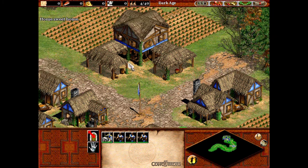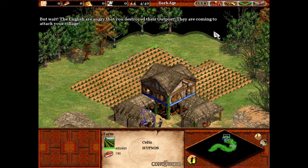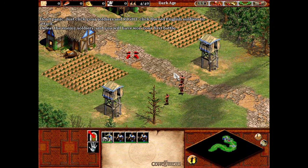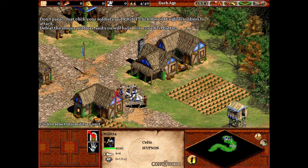Home sweet home. The English are angry that you destroyed their outpost — they're coming to attack your village. Don't panic. Just click your soldiers and right-click the red English soldiers to attack. Defeat the enemy soldiers and you will have won your first battle.